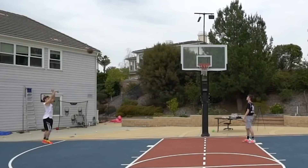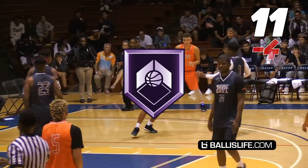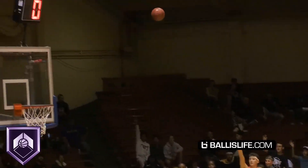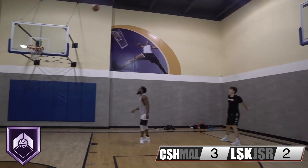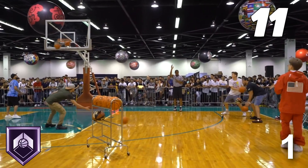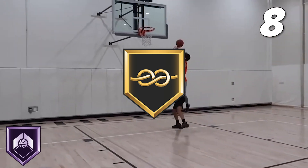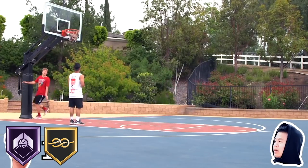Moving on to the next player, we have Jesser. I instantly knew that I wanted to give him Hall of Fame Corner Specialist because that's his shot — he's most likely not missing from there if you leave him wide open. So Hall of Fame Corner Specialist is an easy choice. I also want to give him Gold Tight Handles. Jesser has a variety of moves that he can hit you with that will leave you looking lost on the court, for example his behind the back crossover.